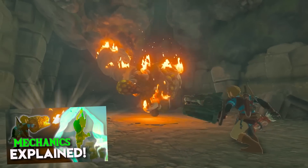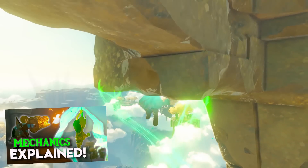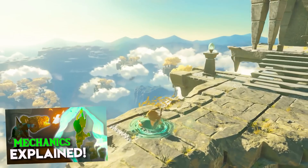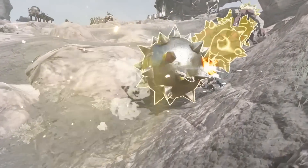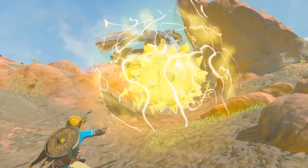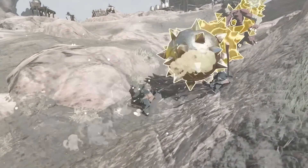We've done this before with the last trailer, discussing things such as the flamethrower shield that Link uses, the sky ascending move that allows Link to phase through platforms, but most notably the stasis-looking time reversal move, where Link stops a spiky boulder rolling towards him, only to send it back in time up the hill, crushing the foes who tried to use it against him.